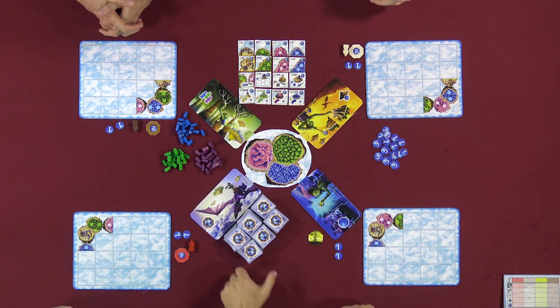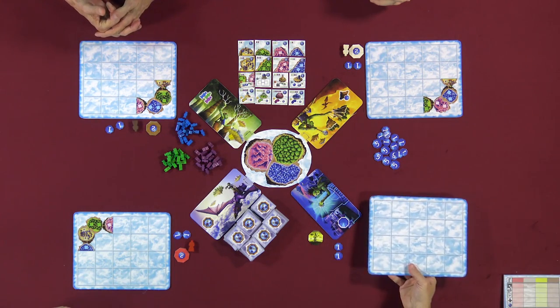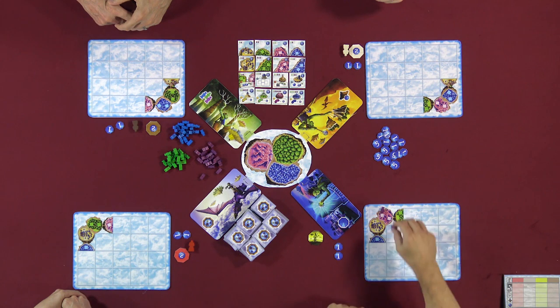This is populate your island. When you choose that action, you may populate any single completed island — not uncompleted. We all start with a completed mountain, so even if you didn't get a tile you liked, you could populate. Populate means: I take the two inhabitants that match that color — green matches green, blue matches blue — and you fill all empty spaces in it. The active player gets to do that for two completed islands; that's their advantage.